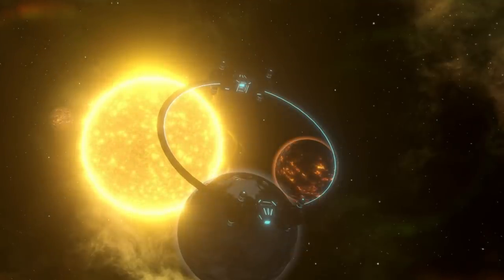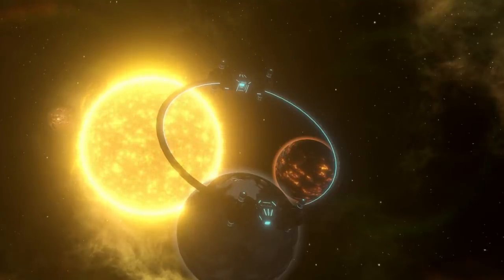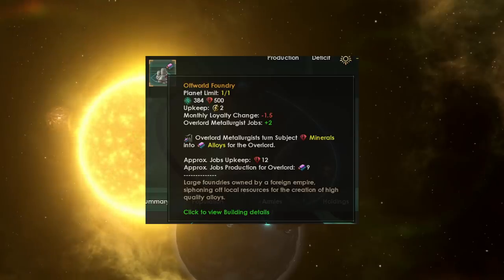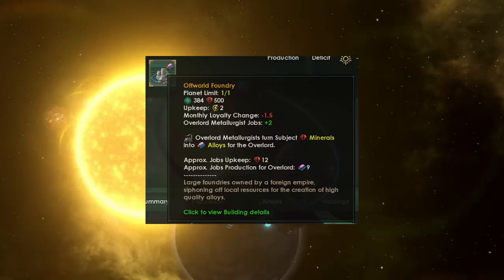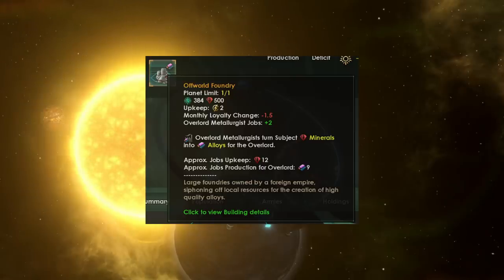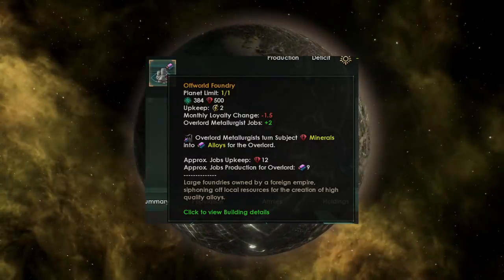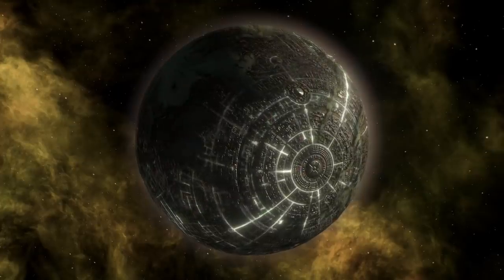Each specialist empire type has a unique holding the overlord can build on their worlds. The Prospectorium can host the Offworld Foundry, which converts the subject's minerals into alloys for the overlord — basically giving you two metallurgist jobs on the Prospectorium's planet. However, this isn't as good as the government agency we saw earlier, which allows you to take alloy production from your subjects' worlds. This Offworld Foundry is good if your Prospectorium doesn't have much alloy production, but if it doesn't, that's another issue.